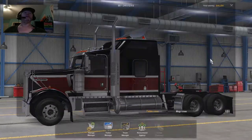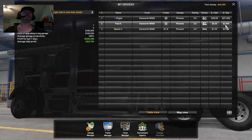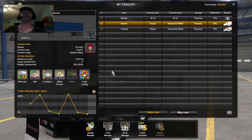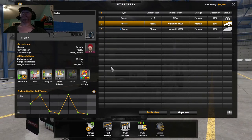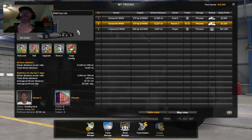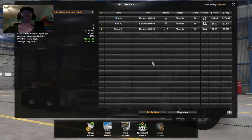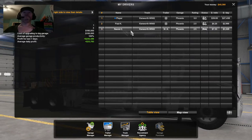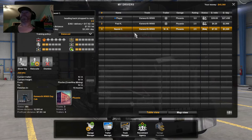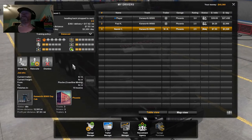Let's see how all of our guys are doing. It looks like we're starting to get up there. I hired Paul long before I hired Naomi — I only had one driver for the longest time. I just got done upgrading both of our trailers to reefers, but his truck is the only one so far I've been able to afford to upgrade to a sleeper cab. Naomi's is still a day cab, and it's crazy — she's in a day cab with a reefer but she's much more profitable than Paul is, and she doesn't even have all of the experience levels or training policy levels.